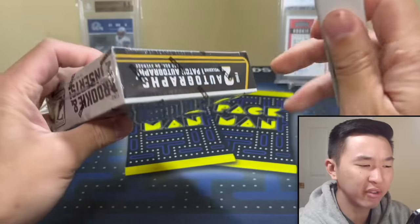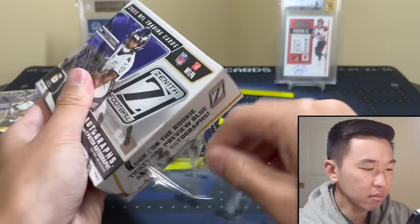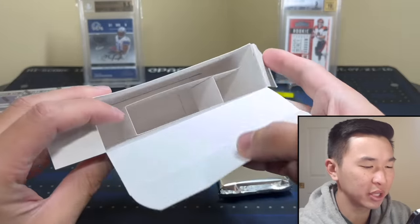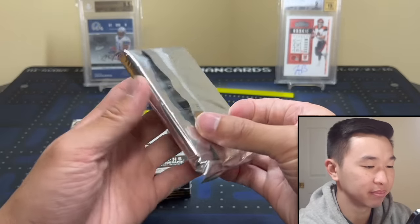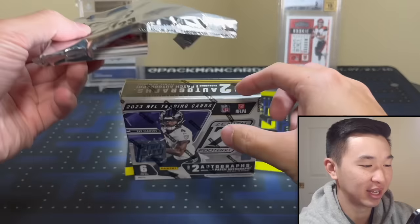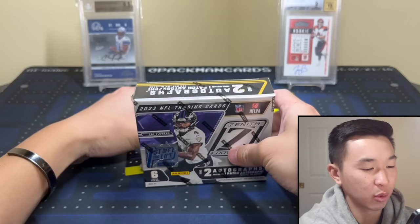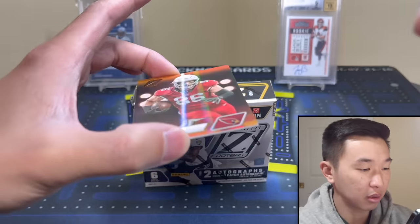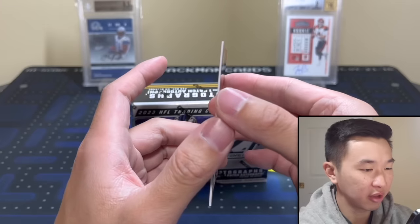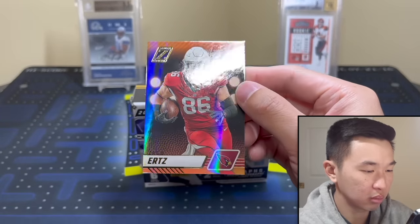I like this set — don't love it, but like it. Not my favorite on earth, but every time I open it I'm pretty happy with what I see, so hopefully that stays the same. This is a bit late because it was such a big week — Flawless, Dynasty, and Zenith were all the same day. Here's card number one: it's Zach Ertz. I think they brought this design back in 2020. I like the design — it kind of dances around the card. There's a retail format as well.